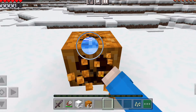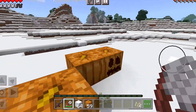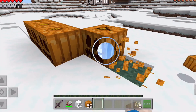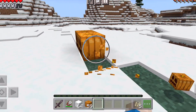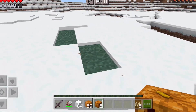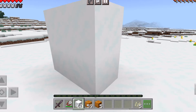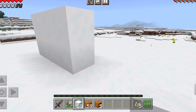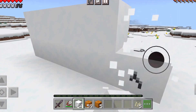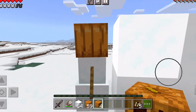And then you get a jack-o-lantern. I'll do that to all of these to get a lot of pumpkin seeds back, then pick them up and make some snowmen. After you have the pumpkin heads, you take your snow and stack two snow blocks, then place the pumpkin on top. And there we go — that created a snowman!